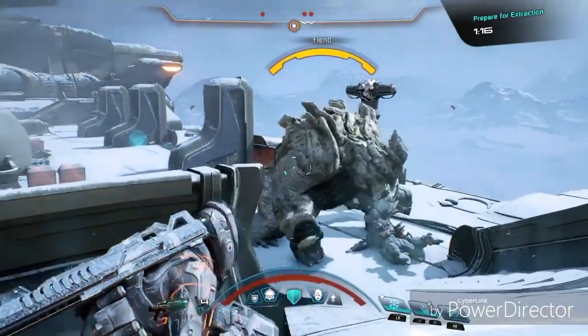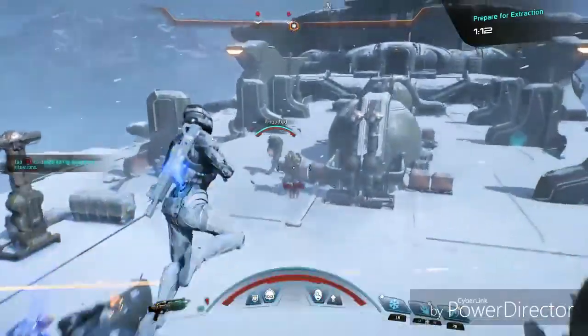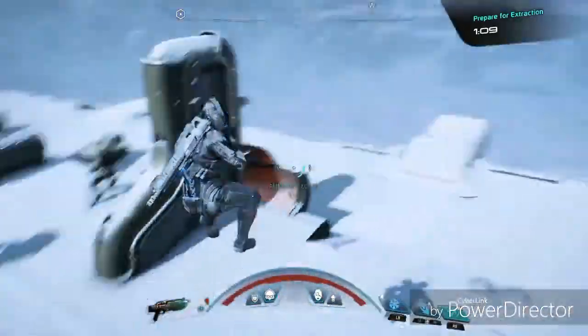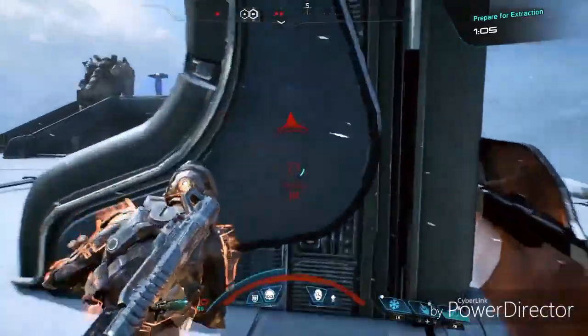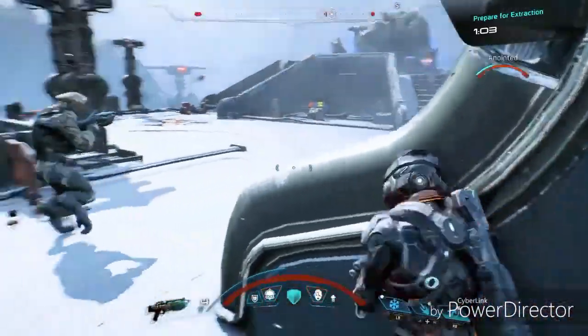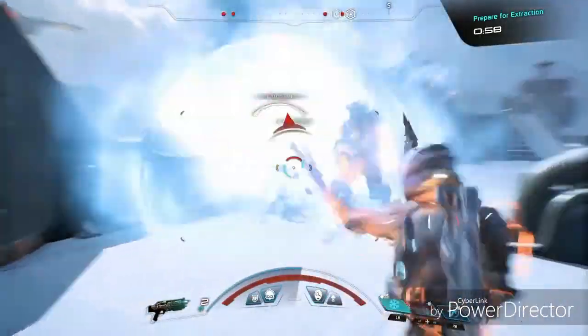The fiend is too powerful and I'm not in any position to take it out immediately, but my new favorites are ready. I'll make my getaway using biotic charge and then maneuver around this group of enemies. This favorites loadout is particularly combo friendly, so I'll engage by comboing cryo beam and lance for an explosive result, then clean up with my shotgun.